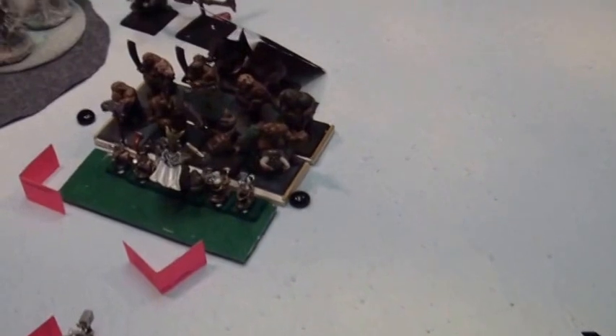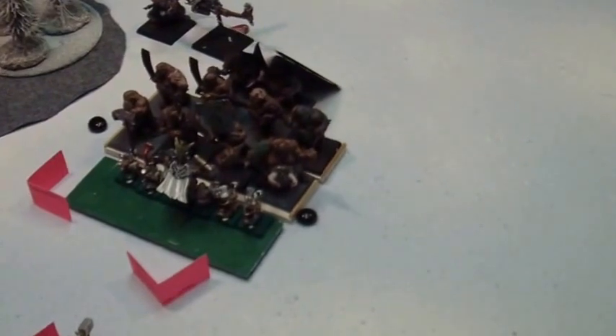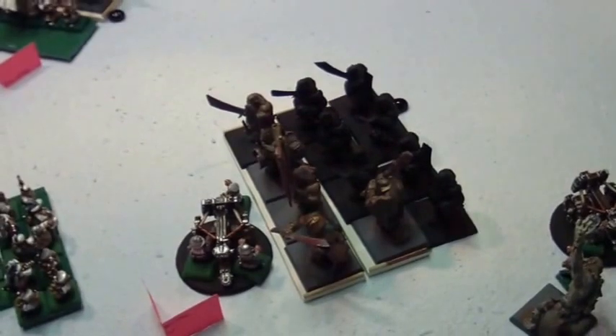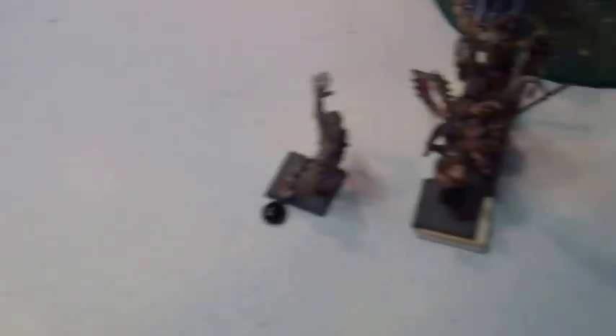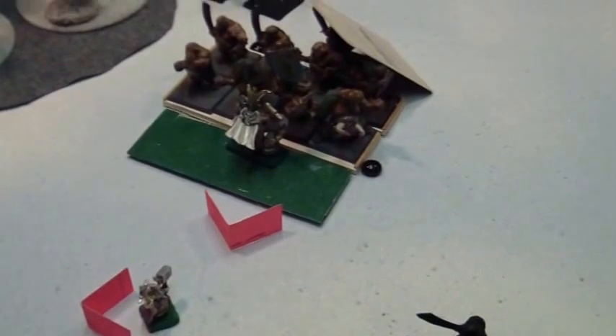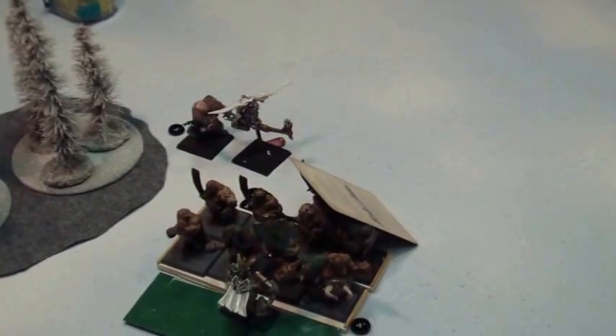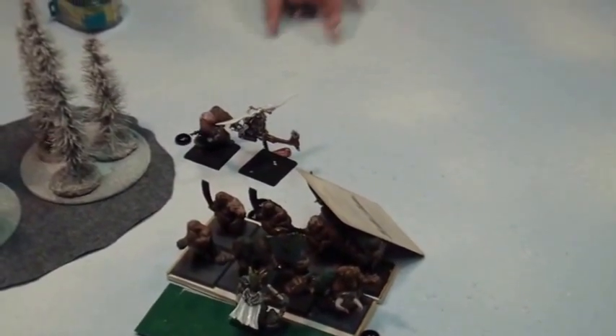Steve got the plus one toughness off on these guys. So now my general will be strength eight against his champion — like it's going to matter. No shooting, straight into hand-to-hand. The Gorger killed that. These guys killed the bolt thrower and overran. He killed all my guys except for my general — I lost by two and made it on snake eyes, even though the BSB was right there. The gyrocopter battle — neither one of us did wounds to each other, so we just grind there.